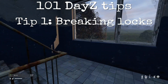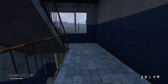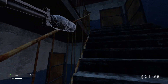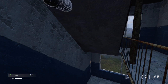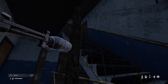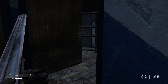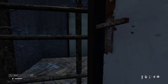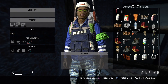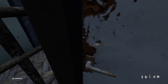Tip number one of 101 DayZ tips. This is going to show you how to get into a base or a supply area if they've got a three or four combination lock on it. What tool do you need to get through combination locks? I tried many different tools and items — as you can see we've got a fence with a lock on it. I tried sledgehammers, axes, etc., but I don't know the combination.